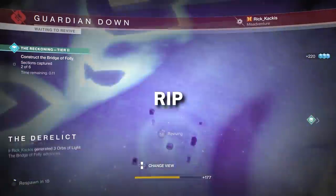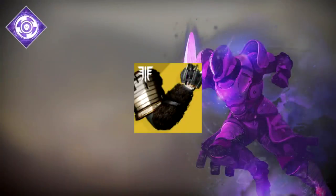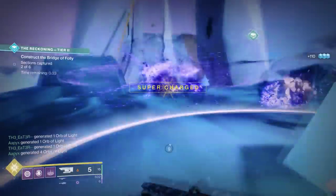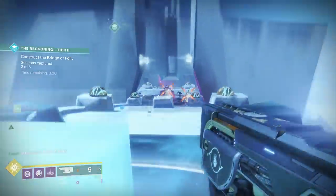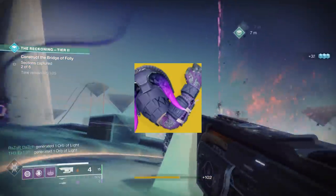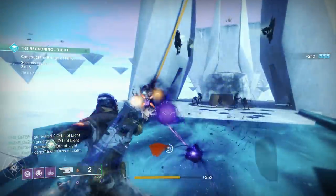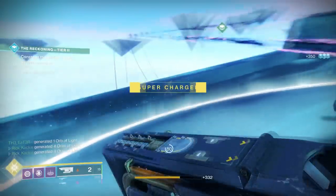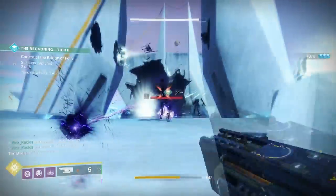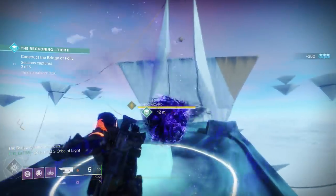Now let's talk about Titans. If it's a Voidburn, a great idea is to run Sentinel Titan with either Ursa Furiosas — very easy to get your super back by absorbing damage while blocking, and you can block snipers during zone captures. Another option is the Doomfang Pauldrons with Sentinel, which extend the duration every time you get a multi-kill with the Titan Shield. With so many enemies, it's almost impossible not to get multi-kills — some players go from 0 to 100% in the beginning area with just one super activation.